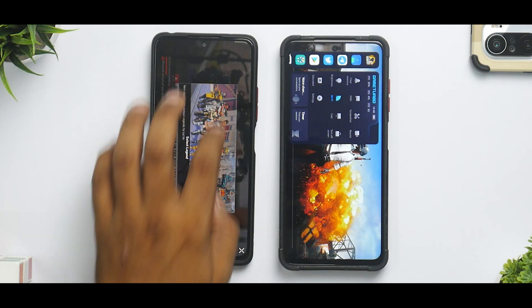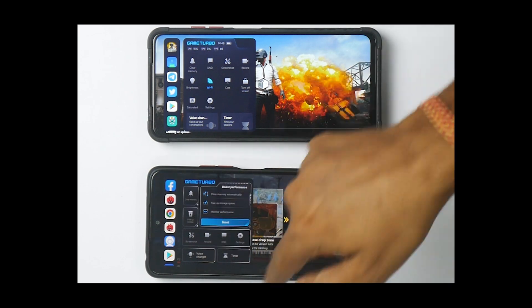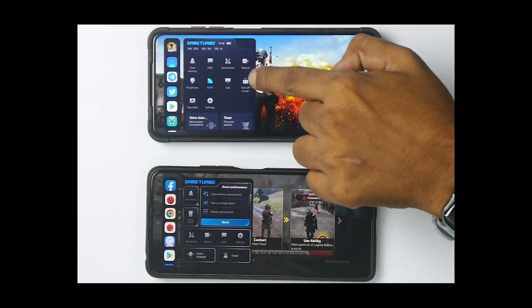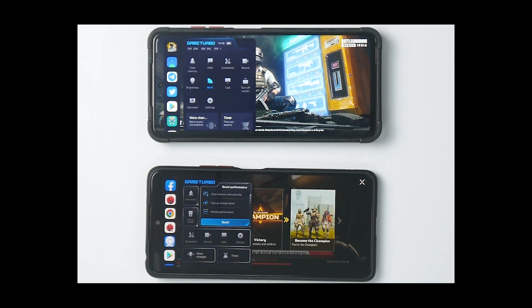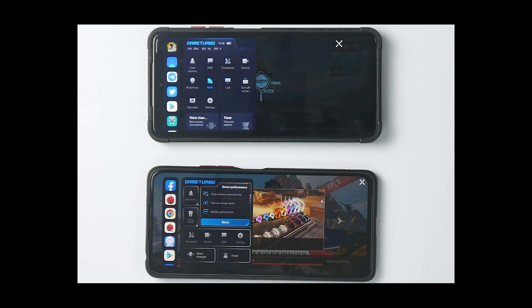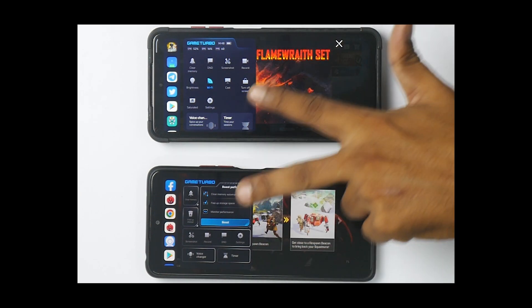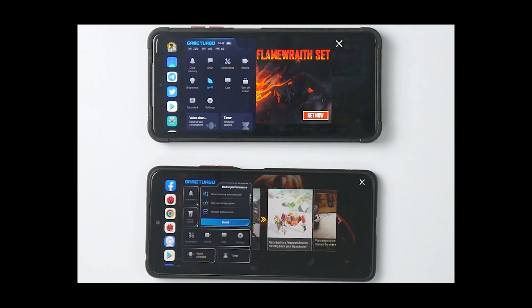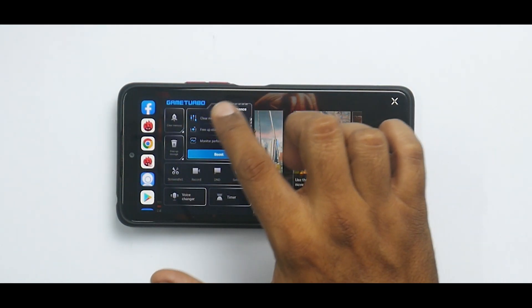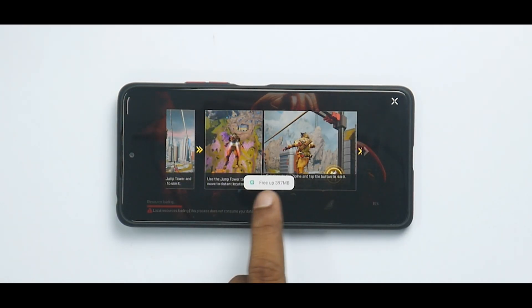Let's reduce the audio on this one and look at the Game Turbo on the new device. Look at the complete UI on the new Game Turbo compared to the old one. There are not many new features added, but they have definitely tried to do a lot of optimization. We'll take the Poco X3 Pro out of the comparison for now — I just wanted to show the side-by-side difference — and now we'll focus on the new Game Turbo.